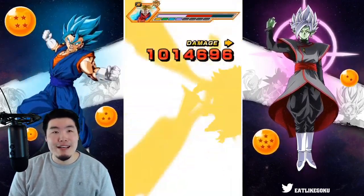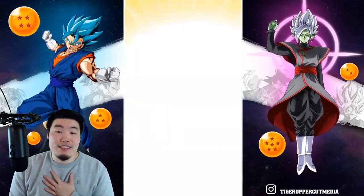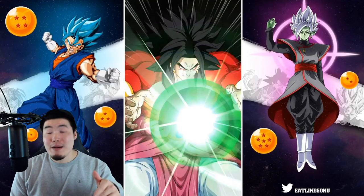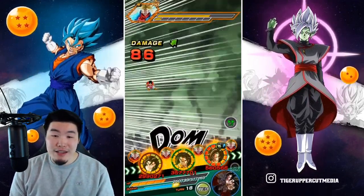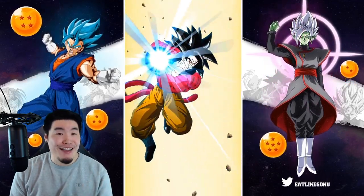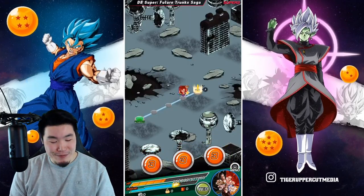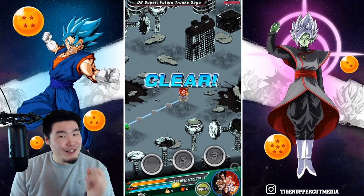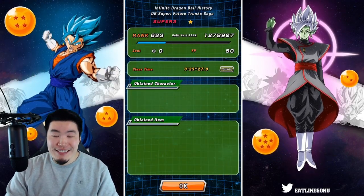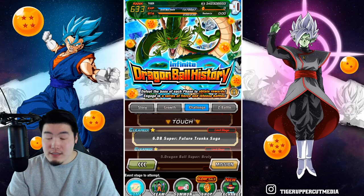This team is not the best overall team in the game by any means, but I would say it's the most fun team in the game right now — at least for me personally. Giant Ape Power — a little bit of trouble here and there, a few scares in between, but overall not having too much trouble clearing the featured Trunks saga stage of Infinite Dragon Ball History, which is still somewhat of a challenge even though it's a bit older.